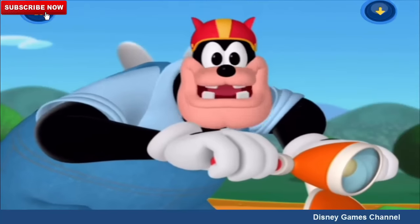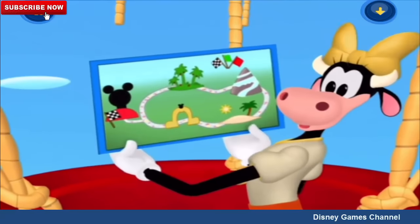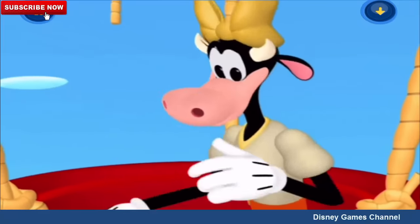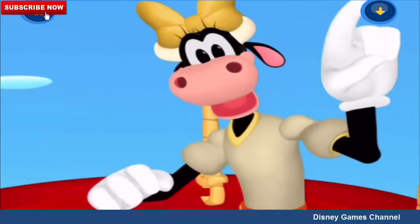A special surprise! Now, where's the first place you have to go? Go ahead — tap on the first place we have to go. It's Mickey Park, and once you get there, look for the triangle-shaped bush. That's where you'll find the first Mickey marker.